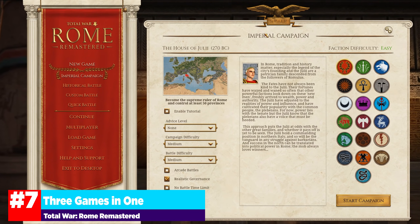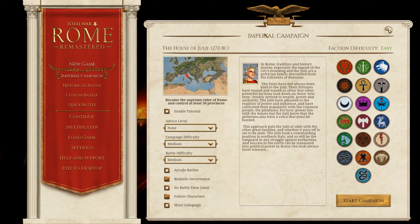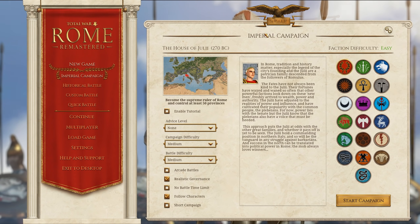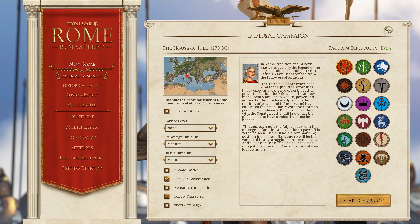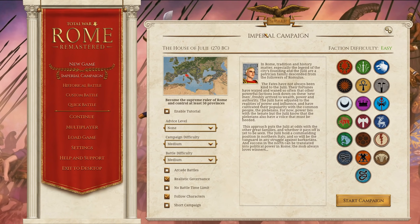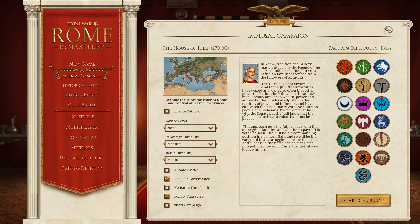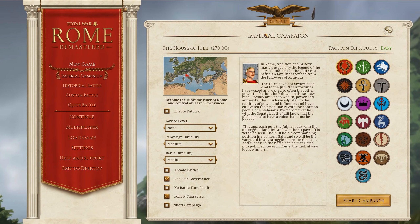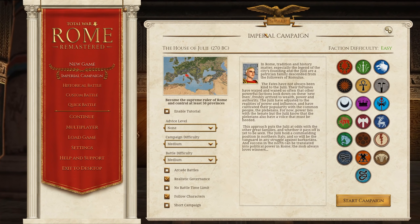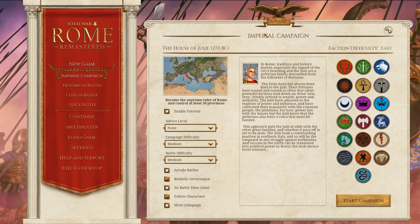Next up on our list is three games in one. With Rome Remastered, you get all three versions of Total War Rome: Barbarian Invasion, Alexander the Great, and the base game. You will be getting a total of 38 playable factions across any variation of the game. Some features that were only in one of the DLCs have been brought across all three. Personally, when I picked up Total War Rome, I only got Barbarian Invasion and never really got a chance to sink my teeth into the Alexander DLC. So this is a great chance to finally play through Alexander the Great and conquer from Macedonia all the way across Anatolia and even further east.